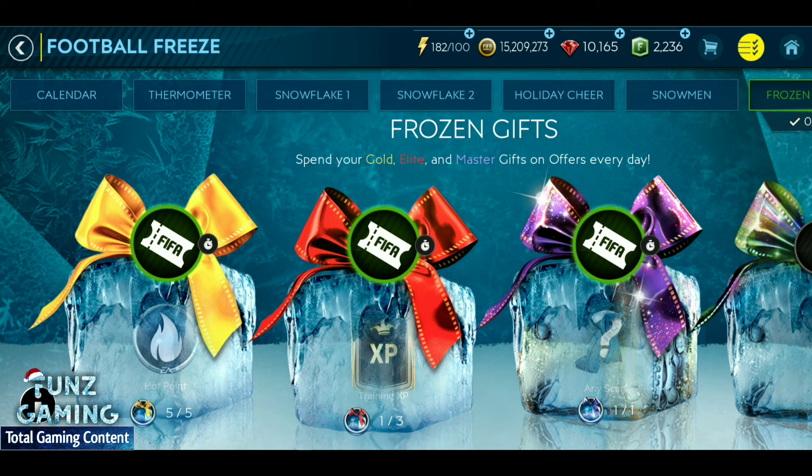If you need the rewards currently available in the Frozen Gifts offers, go for them. Try to get more and more gifts from the Snowflake chapters so you can redeem them here for better rewards. Since this is just the beginning of FIFA Mobile Season 3, my suggestion is to save your gifts for better rewards and go for them when you see new offers that are beneficial for your team.